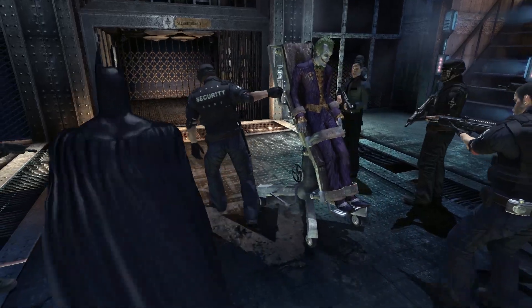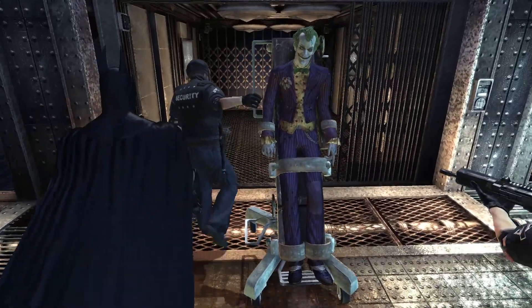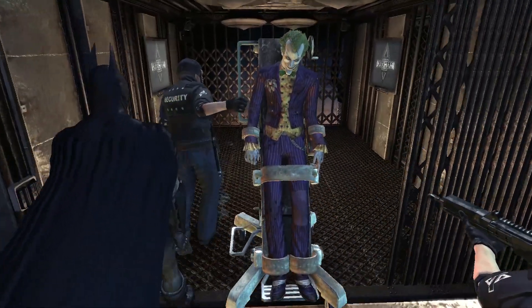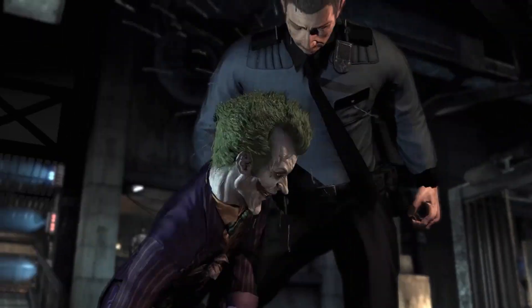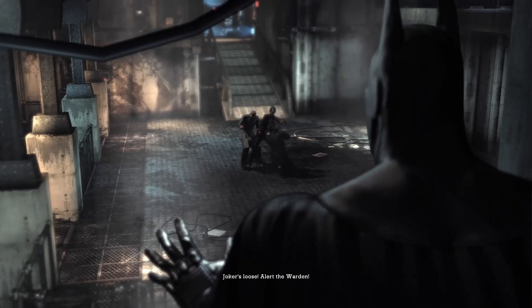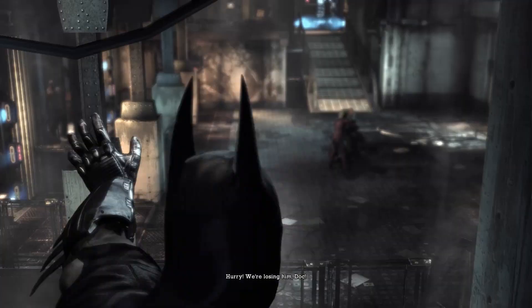The story of Arkham Asylum is pretty simple. You are returning Joker to the Arkham Asylum, which is an Alcatraz-like prison on an island a few miles away from the city of Gotham. Joker eventually escapes inside the prison and runs the joint for the remainder of the evening. Why he wants to run the prison is left for you to find out.